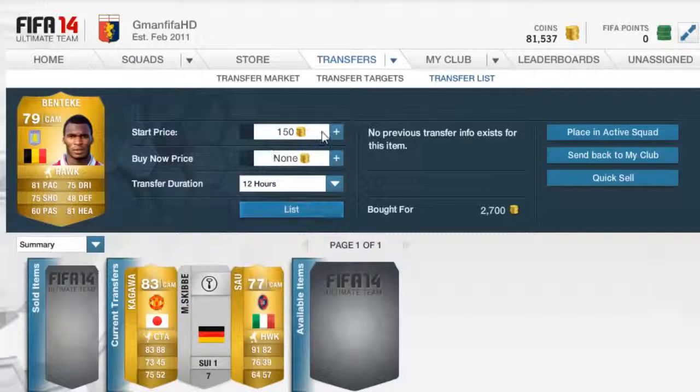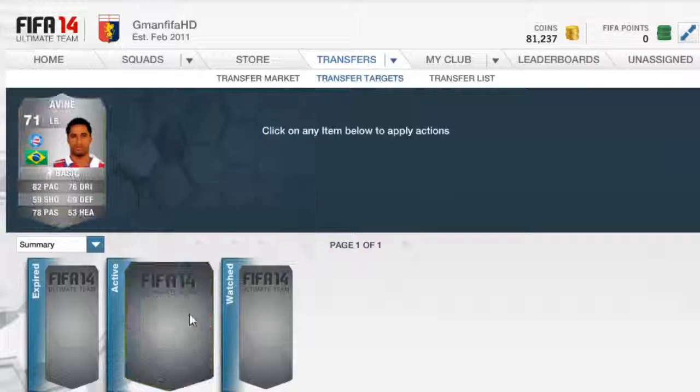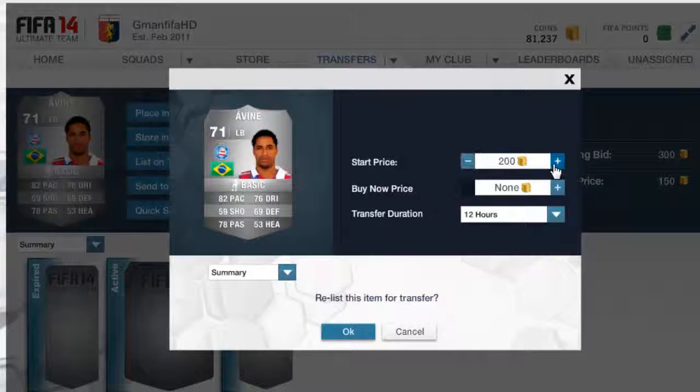You're most of the time going to sell your player. Like this Benteke — worst case scenario, I'm going to be losing about 1k, but I doubt that'll ever happen. This is the best thing about trading with these amounts because there's like no risk involved. And eventually, if you stick to your guns, you'll be able to sell him.